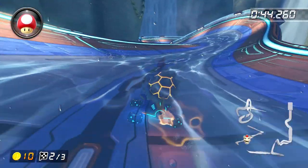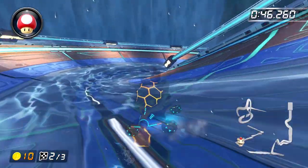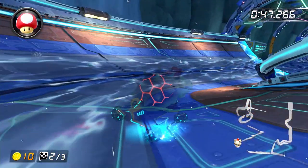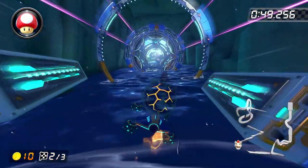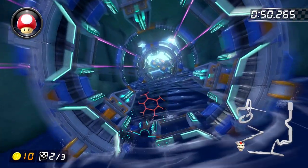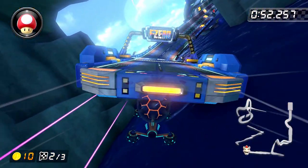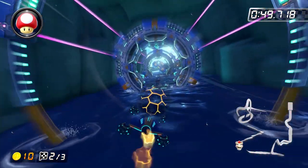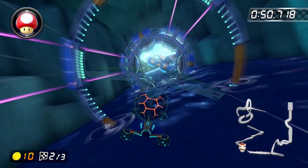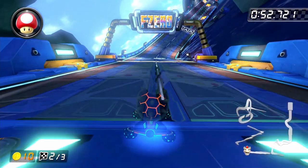Note that I kind of screwed this up a bit and didn't hang nearly as tight of a right turn as I should have. The last thing to point out about section two is that this glider ramp is what's known as a cannon glider, and it operates by shooting you across this huge gap at a really high speed. The problem is that we don't actually get up to cannon speed until after our glider comes out, so what we're going to want to do is hop on top of the glider ramp instead of tricking, because this will cause the glider to come out faster and save us about a tenth of a second over tricking. After that, we're on to section three.